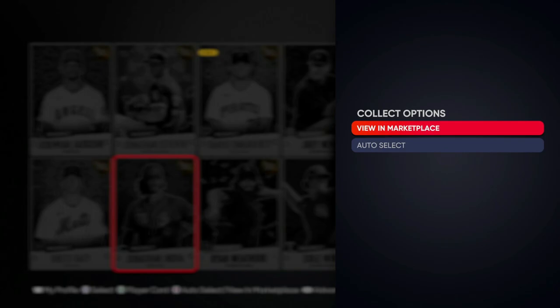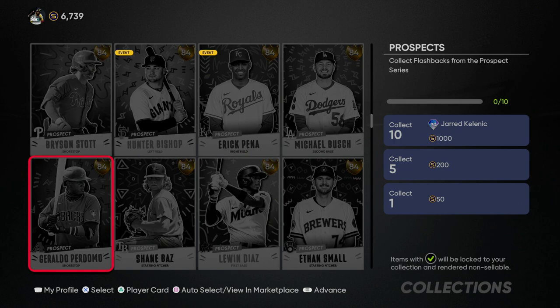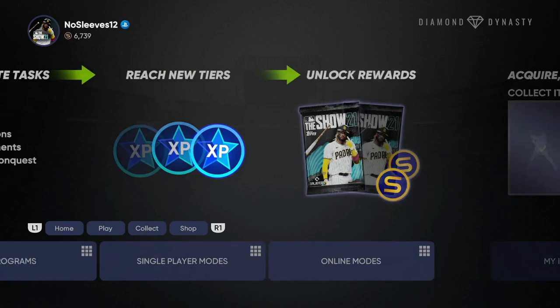You can just buy them on the auction house or the marketplace, but they are expensive — basically every single one, even at the very bottom, is around 9,800 to 10,000 stubs just for the lower overall ones. The trade-in-ten requirement is driving that market, so I really would not recommend spending about 100,000 stubs on this Jared Kelnic card. However, there is a way to get him for free.